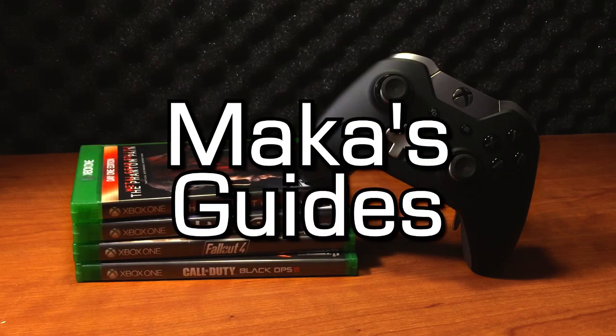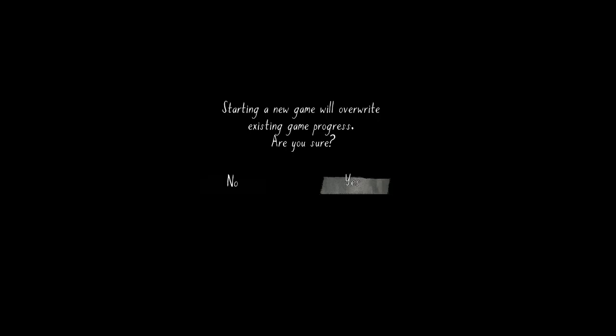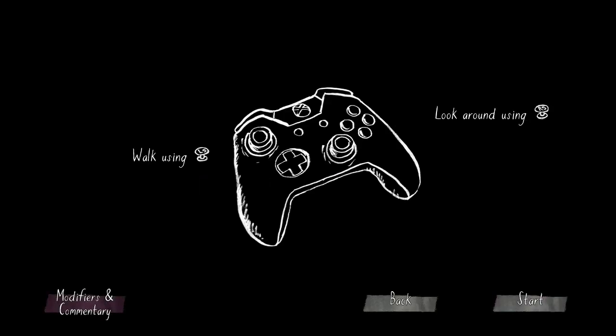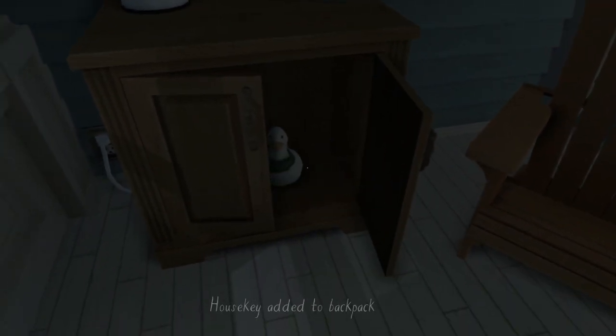Macca's guides. Hey guys, Macca here playing Gone Home, showing you how to get the Nesting Instinct, This Old House, and Intuitive achievements and trophies all in one quick playthrough. You're probably not going to grab any of these along the way in the game, so it's just best to grab them all afterwards.